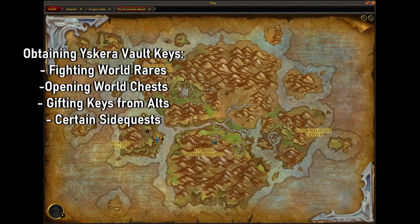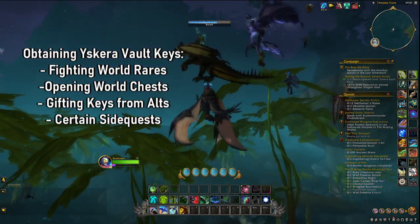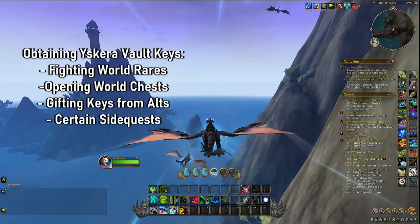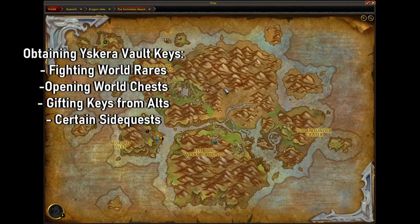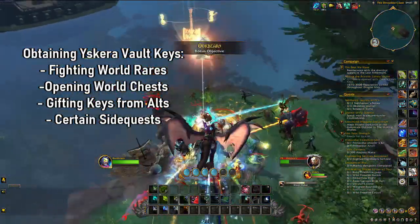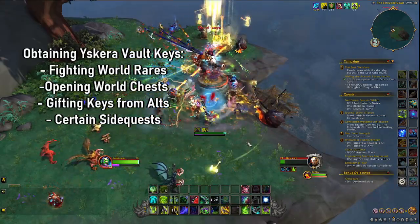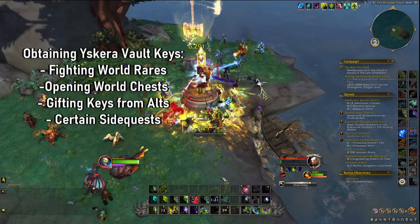Maybe you've spent all of your Ascara Vault Keys and you're wondering where to get more. It's very simple — all you have to do is fight World Rares and open World Chests around the Forbidden Reach. You can also gift keys from your alts, which we'll talk about shortly, or certain side quests will also give you some Ascara Vault Keys. By far the easiest way is to just join a rare hunting train. They happen all the time and you simply kill the rare — you will have a pretty high chance of getting an Ascara Vault Key, though it's not always guaranteed.